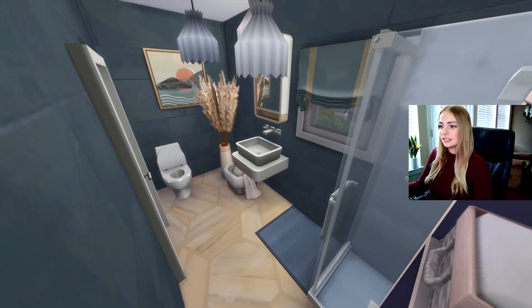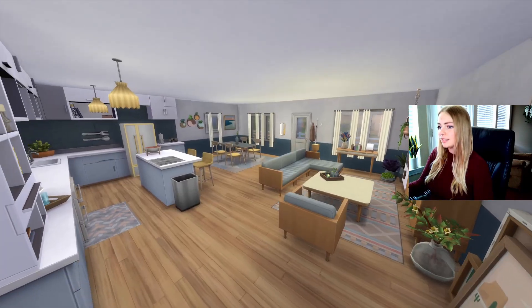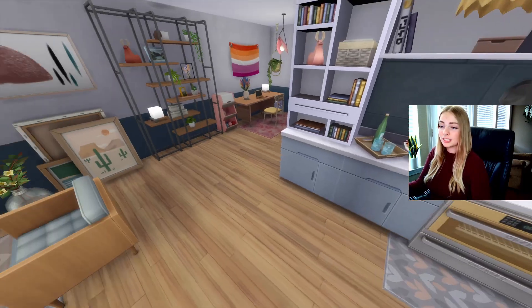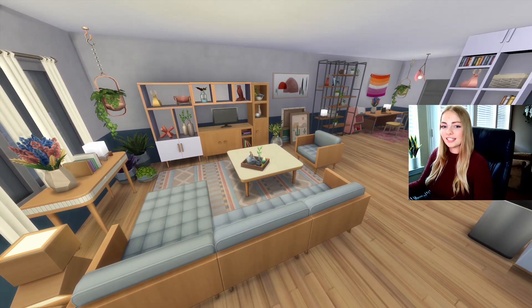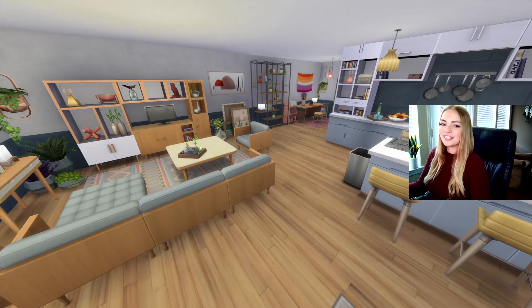Some linens under the sink — very basic, simple bathroom. That is it — that's the apartment. This is one of my favorite builds I've ever done, definitely my favorite apartment because I'm not very good at doing apartments. This will be on the gallery if you guys are interested in downloading it — it just uses Eco Lifestyle, Dream Home Decorator, and the Paranormal Stuff Pack, so it's very limited packs. Thank you all for watching, I hope you enjoyed, and I will see you all next time. Bye everyone!